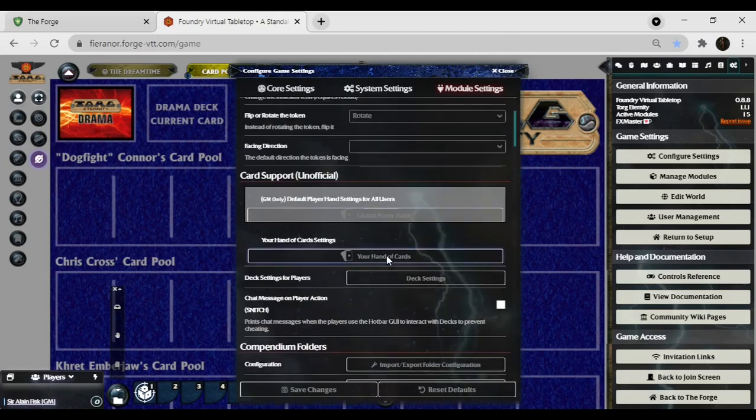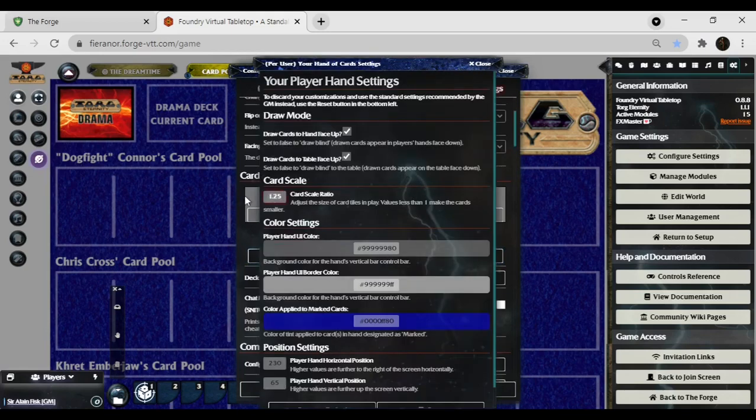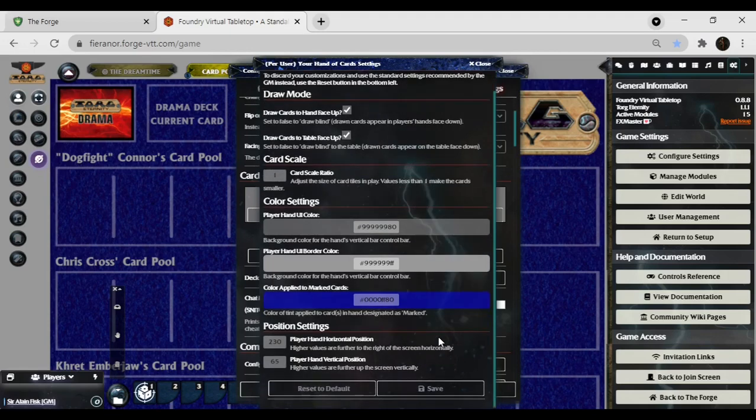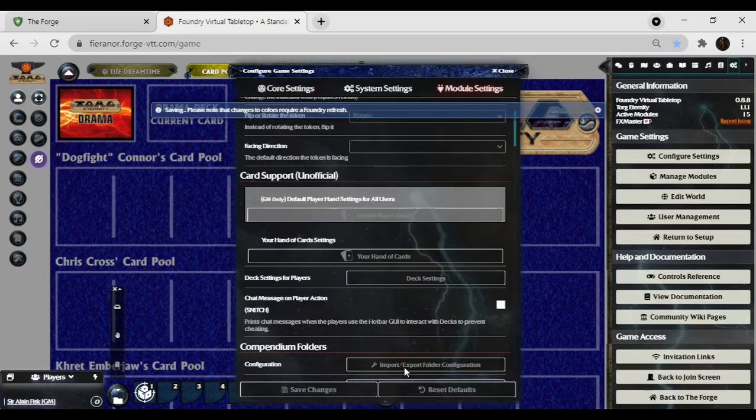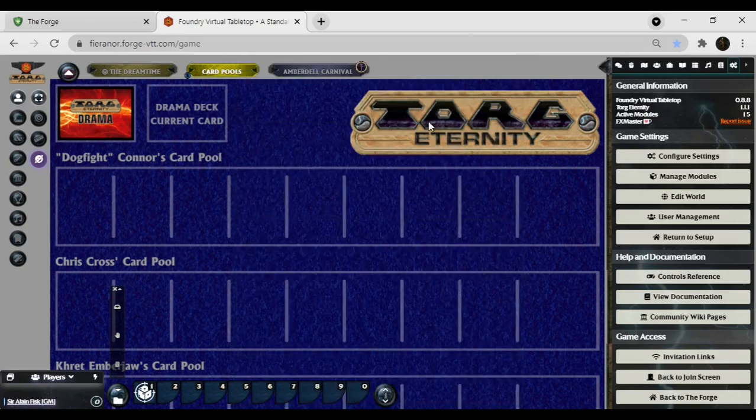That's the card support unofficial hand of cards settings. Now let's talk about the snitch setting — 'Chat message on player action' prints a chat message when players use the hotbar GUI to interact with decks to prevent cheating. So if you're worried about your players cheating, you can go ahead and select this and your players will not be able to do anything without you knowing about it in the system. Do I need to set any other permissions? No, as long as you have trusted players. If your players are set to trusted, they can do the things I'm telling you they can do in the decks.